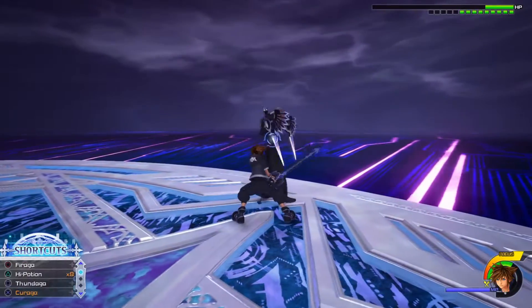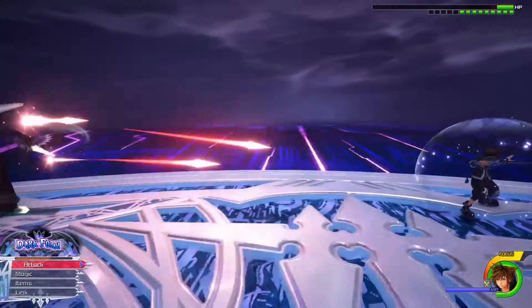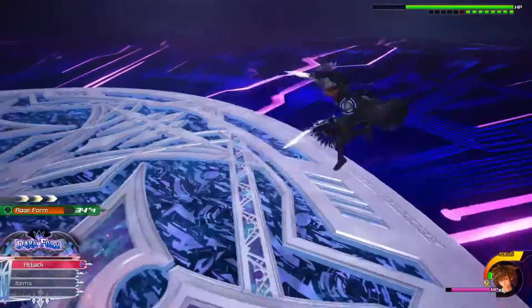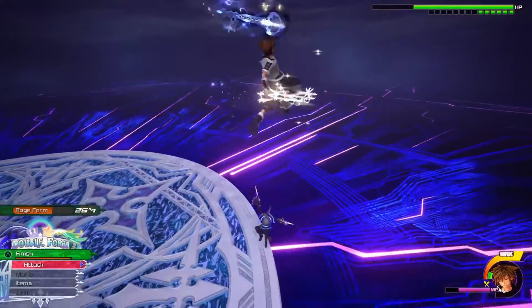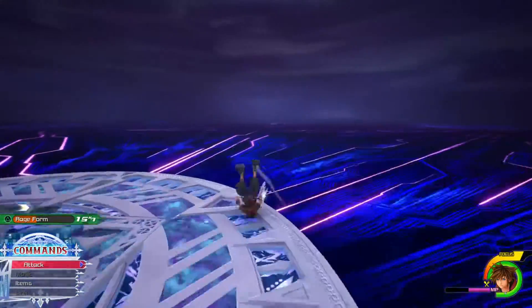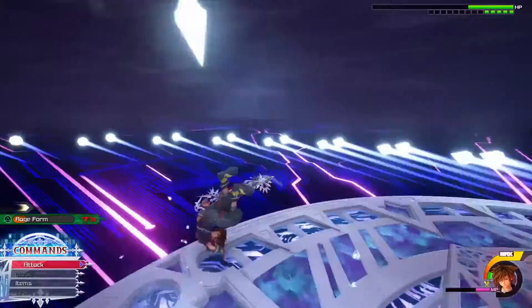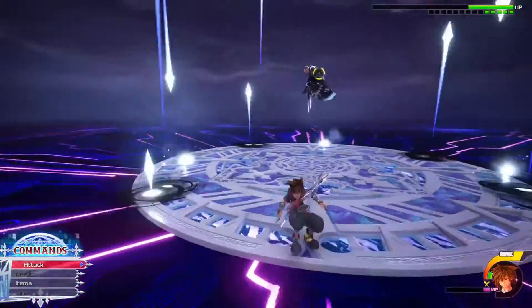Now we've got dark form. Let me throw a potion on. I'm going to use my double keyblade form and push him. This is his DM — for this all I do is dodge until it finishes, kind of like Kingdom Hearts 2, except this one I think is a little bit harder. I have my Moogle Medal equipped, so if I do die it's not the biggest threat in the world.